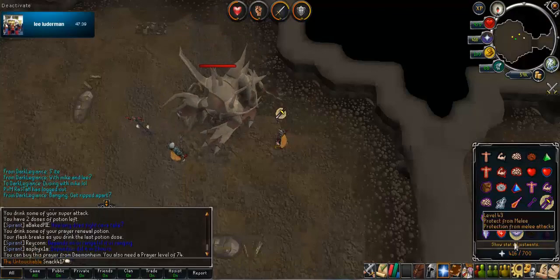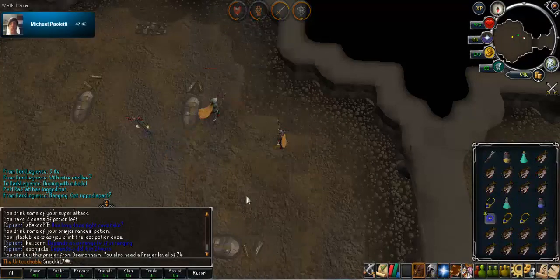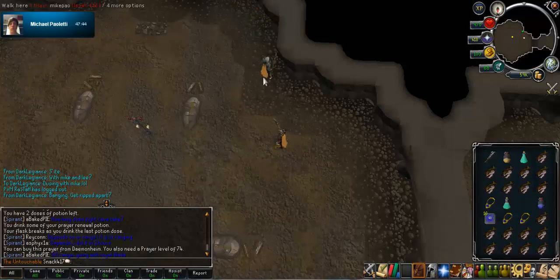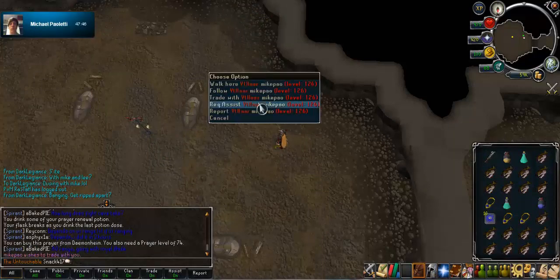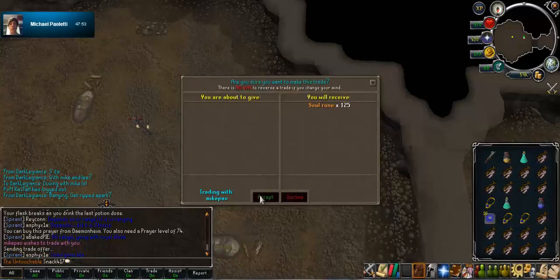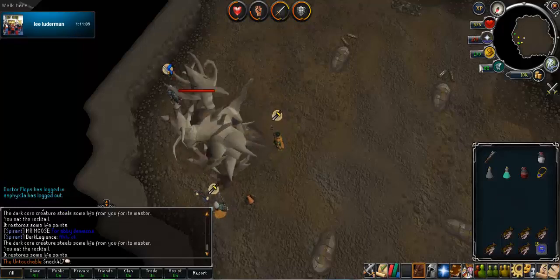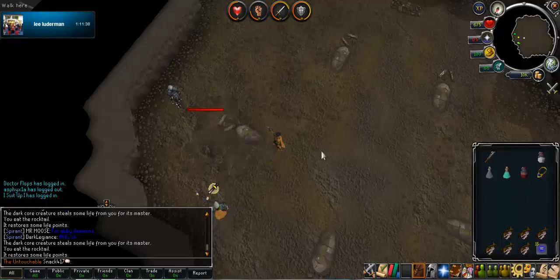I did actually get my stuff back, which was a relief — I would have hated losing my BGS or Zamorak spear or something. So here you can see, the second drop in a row is soul runes. I'm sorry it's not on loot share so you can't see it as clearly. We did try to find a loot share world but it was quite late in the evening, lots of people were online, very hard to get a world, so we just thought we'd show trade — it'd be a lot easier.